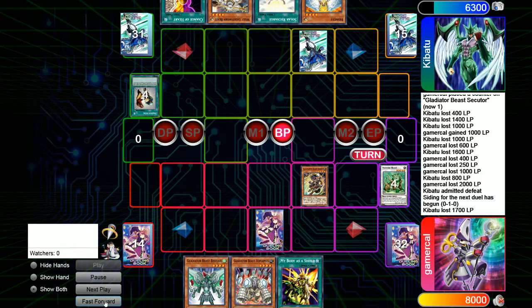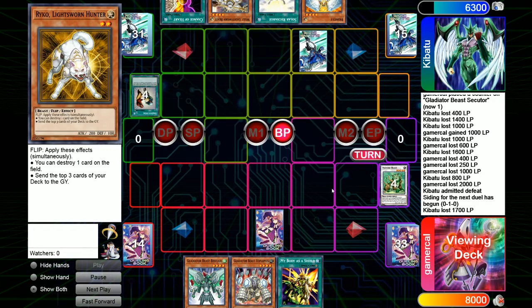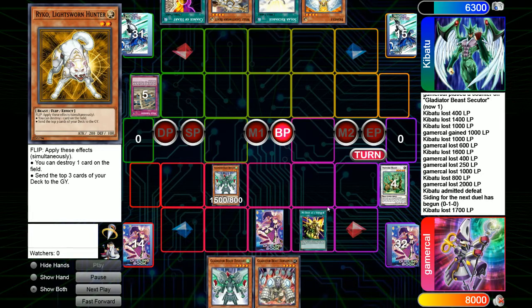Darius hits in for 1700. It does not get Mirror Forced. We go into Bestiari here — the second copy in the deck — to pop the back row. Kib also milled Snatch Steal and Lila here. Milling Snatch Steal is always good for me obviously. So we go Bestiari, pop the back row — the back row is Wild Tornado. It's destroying a monster, and it's not damage step anymore, so I'm going to chain My Body as a Shield. Pay the 1500 and I keep my monster — I kind of want to keep Bestiari in play right now.